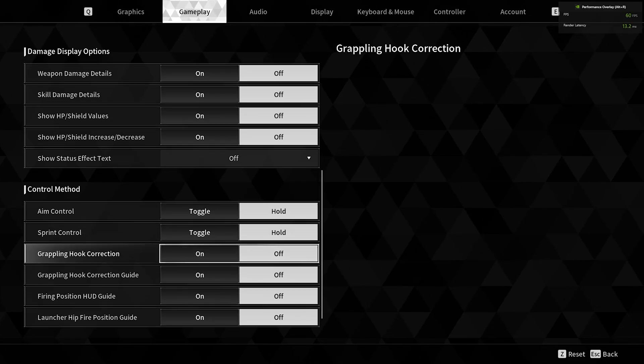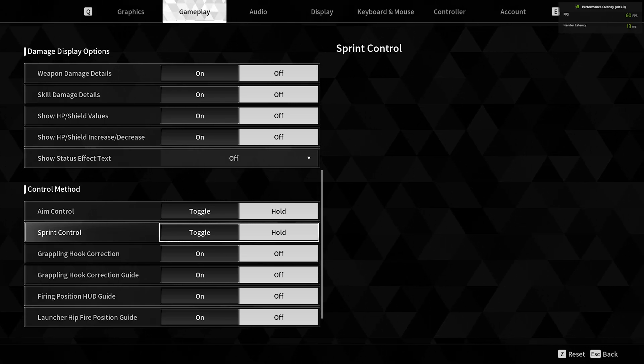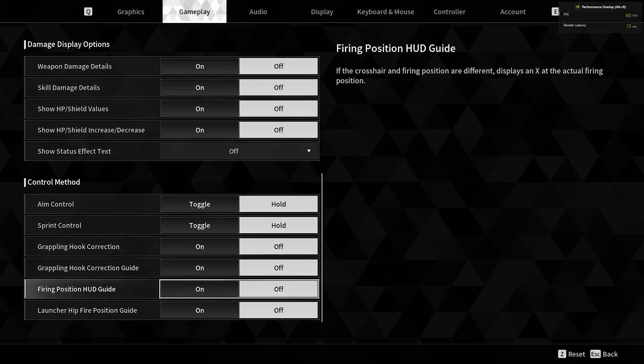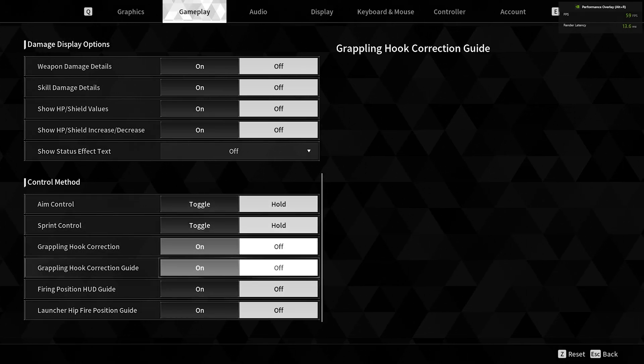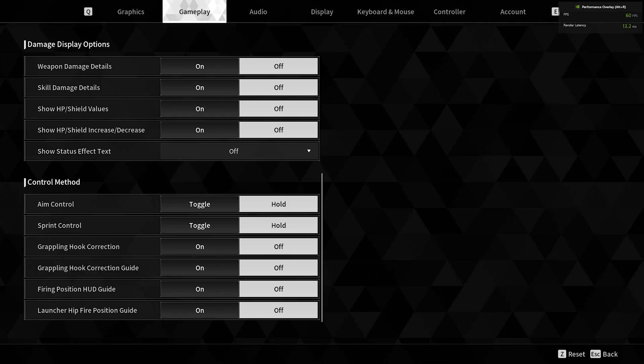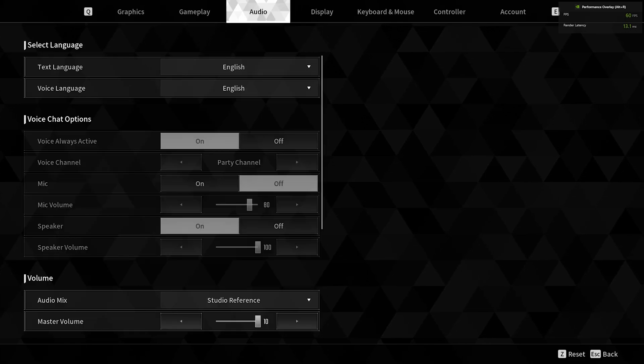For the aim control, I use hold. This is to your preference. Sprint control, I use hold. Grappling hook correction, turn that off. Turning all these off gives me a more immersive feel playing the game and I have more control using the hooks and everything.